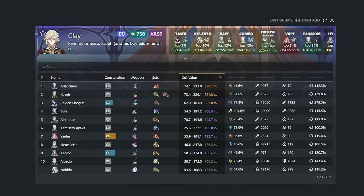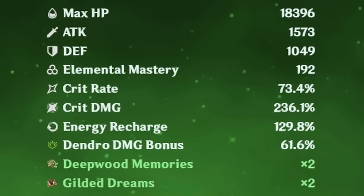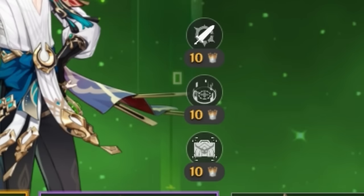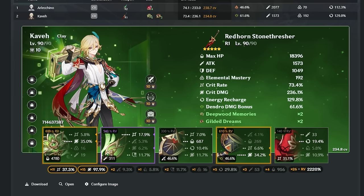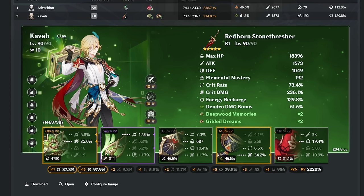Now for the Europe accounts — we'll use a tool to review these builds. Clay wants their DPS Kaveh reviewed: 73 crit rate, 236 crit damage, 121 elemental mastery, on Red Horn, Constellation zero, triple crown. These pieces are so nice. I want to build my Kaveh now. If you're watching this, please tell me — how hard does this guy hit? This is amazing.